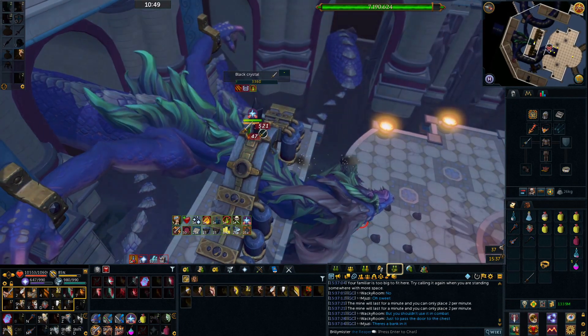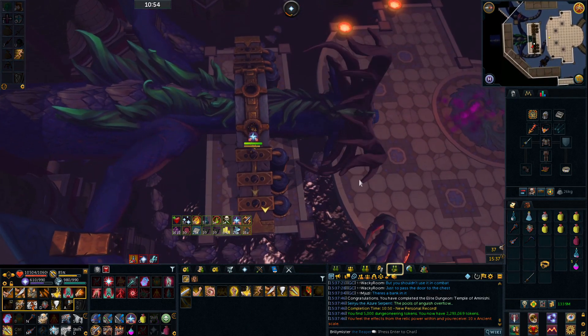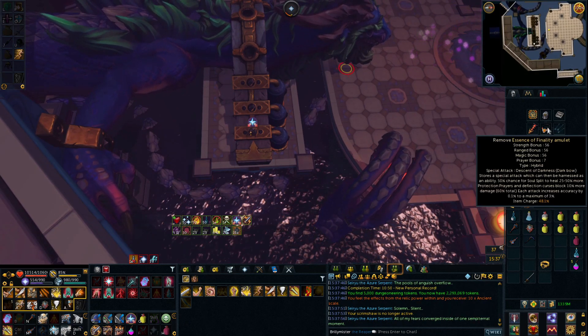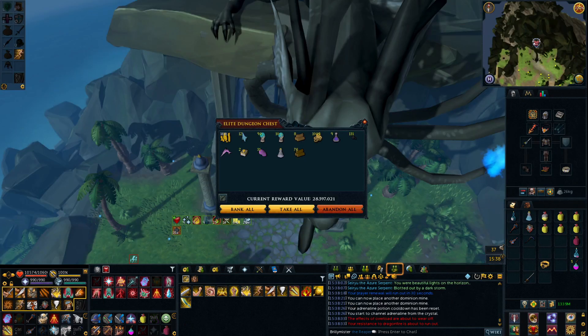Third Saryū kill down — new PR: 10 minutes 50, so I took a little bit more off it. And I got another 10 Ancient Scales, which is awesome. I'm actually pretty happy that I can do ED1 in a fairly efficient way now — it feels quite good. Second and third run I didn't take a single death at all. I'm up to 30 million in the chest already, which is absolutely awesome. I'm going to bank all that and sell it off, and maybe come do some more of this a bit later or tomorrow.